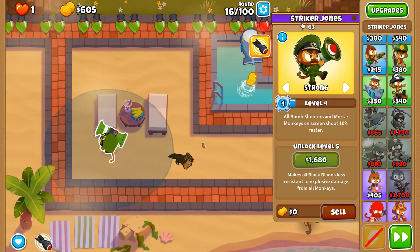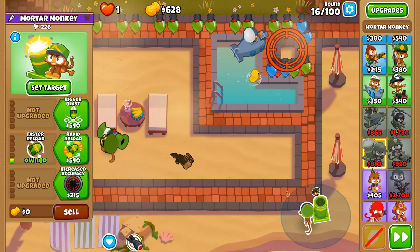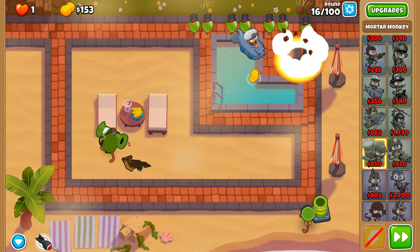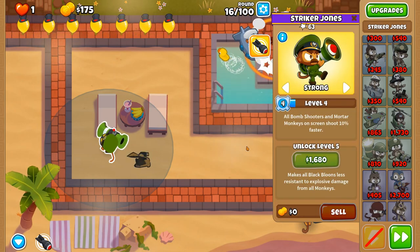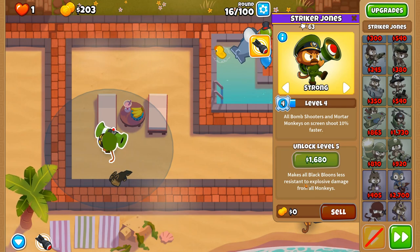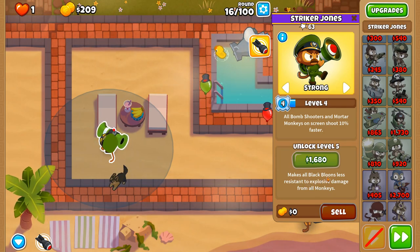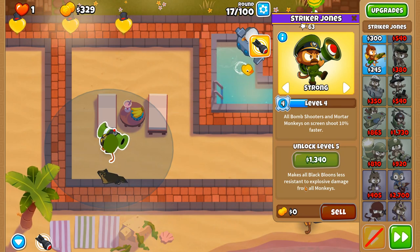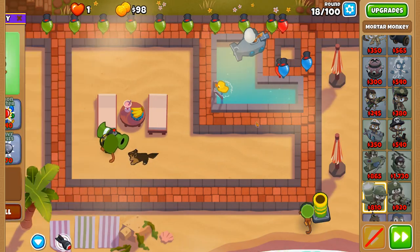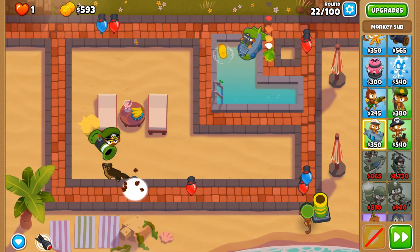Striker Jones gets to level 4 in round 16, which means the mortar monkey will increase its attack rate by 10 percent. Level 5 is a big game changer — it makes all black balloons, including zebra balloons, less resistant to explosive damage from all monkeys. Now we have bigger blasts.